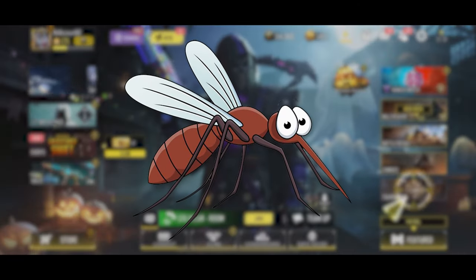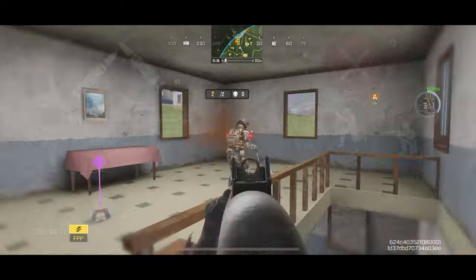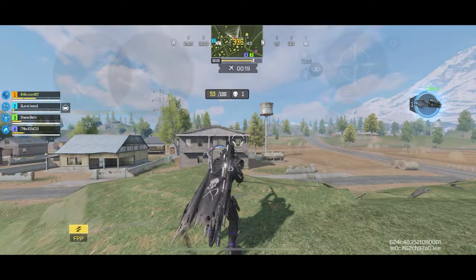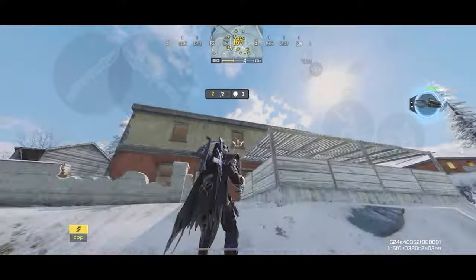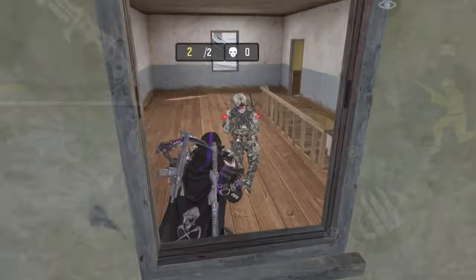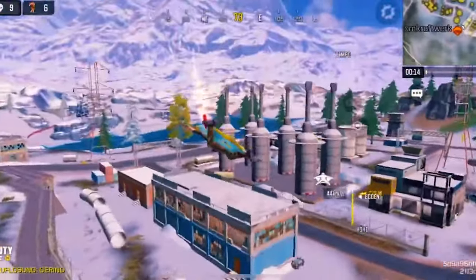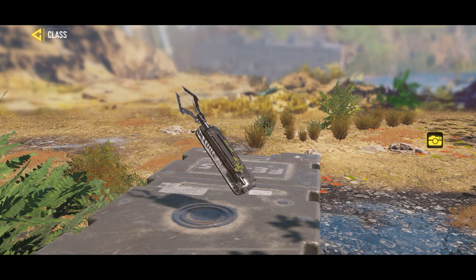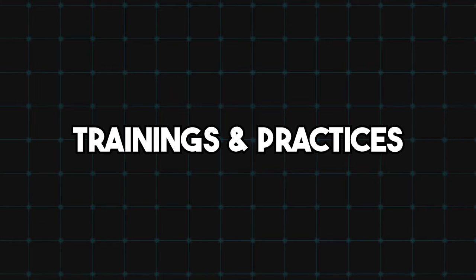Next is the Mosquito Technique: surprise the enemy by entering through the window of a building. You can either use the Airborne class and parachute through the window, or more conveniently use the Ninja class and go in with your grapple. Your enemy will have no idea where you came from. This technique is used by the number one shotgun player in the world, Broken, and is very effective. I recommend the Ninja class to make the most of it.